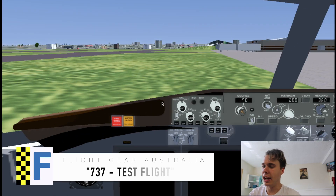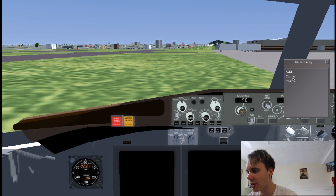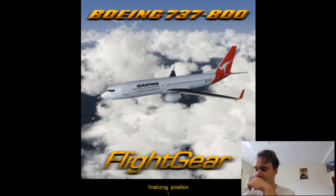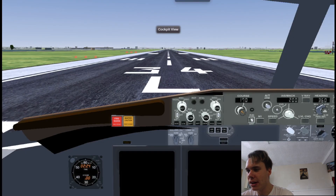Alright, so we've got a plane here at a gate. I'll really quickly change the livery to Qantas. I'm really lazy today, so I'm at Sydney International and I'm just going to put it on the best runway based on winds. So what it's doing is putting me on a runway based on the best wind. There you go. Alright, let's get this baby started.